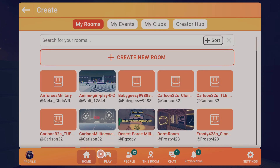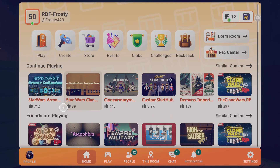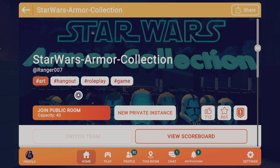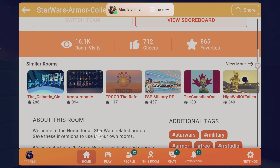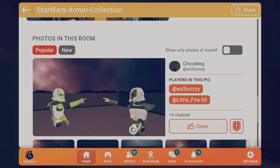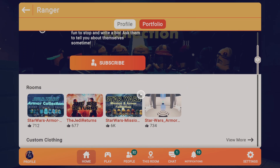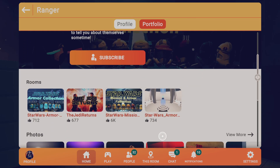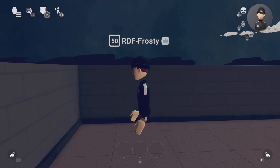You can do it in a map or make your own room — you can do it on any one. I'm in a Star Wars armor collection room, and this right here will give you access to make inventions with the maker pen. You can make your own inventions in here, which I thought was quite awesome.